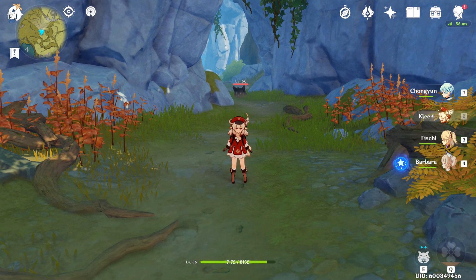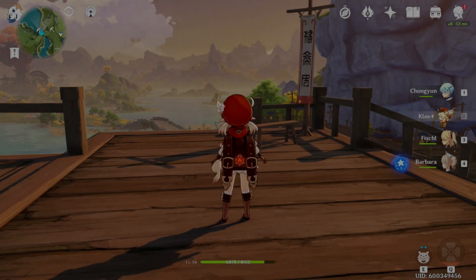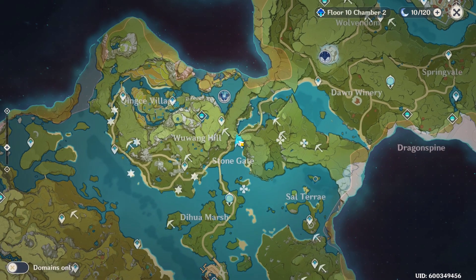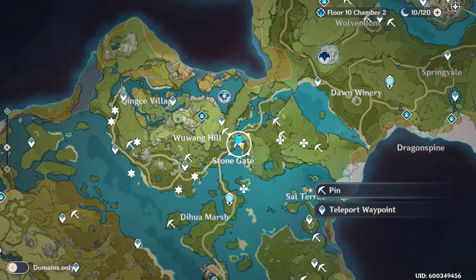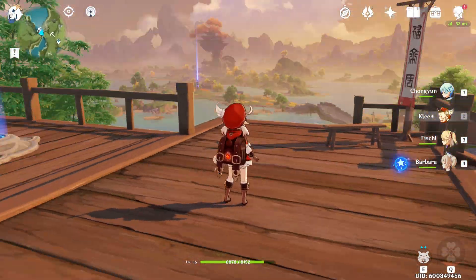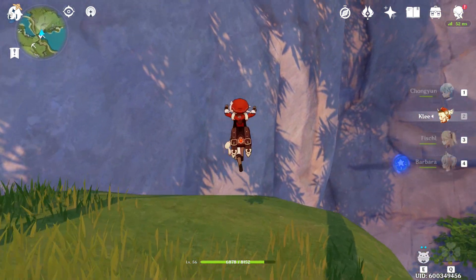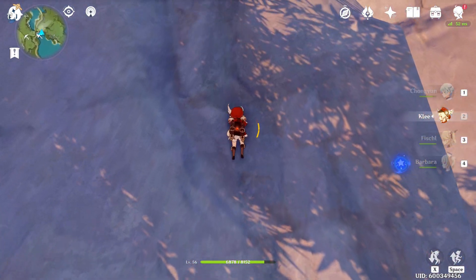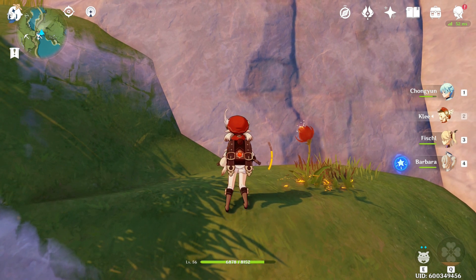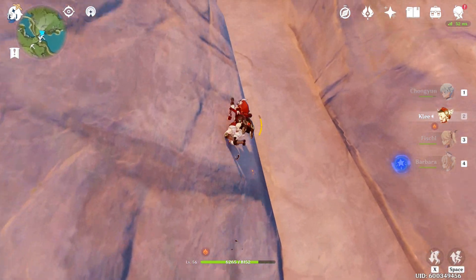That's it guys — heading over to the next location. Okay guys, we're at the third location — let me show you where that's at. Third location right here: you come to this teleporter, click it, and BAM, you'll be there. Once you get here, run this way, climb right on up there. Try to rest a little bit because it's a big mountain — try not to get burned, and continue climbing.